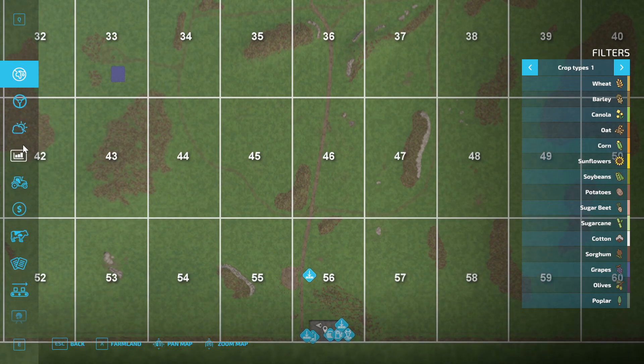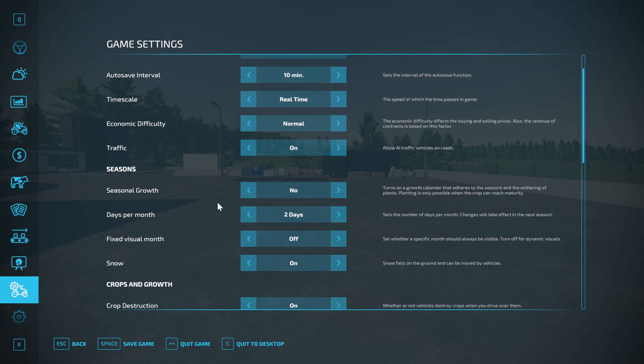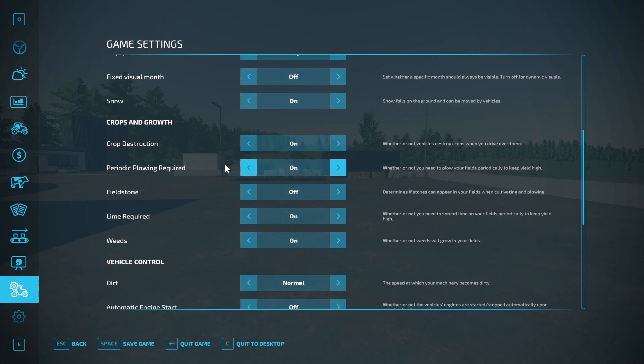Let's just have a quick look at my settings. At the moment we're in real time, although I will be trying to play in five times speed as much as possible. Normal economical difficulty. Seasons are off, two days per month. Crop destruction on, periodic ploughing on, fieldstone switched off as it can be extremely time consuming and expensive for the machinery.